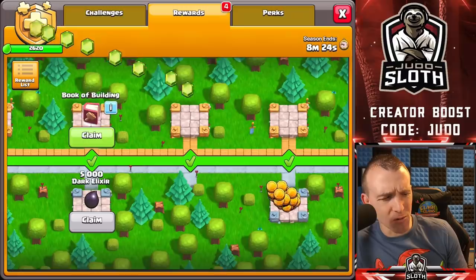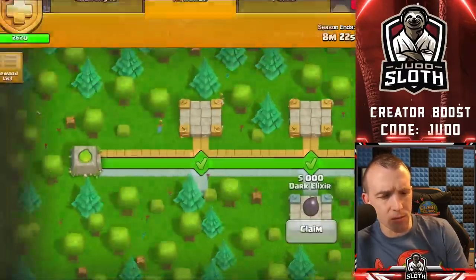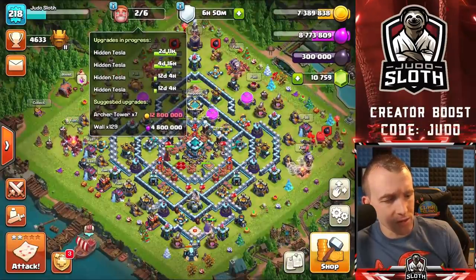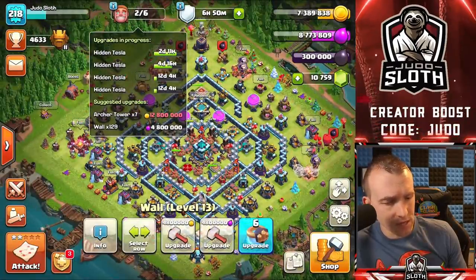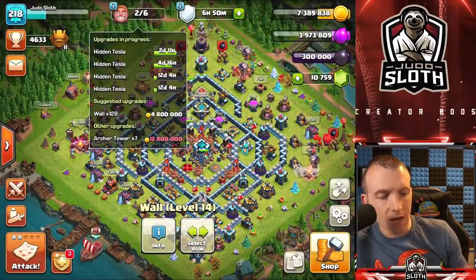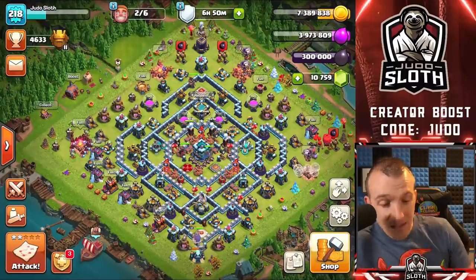How many gems is that already, guys? Maybe someone can tell me. Book of Building, we have that. Let's take a quick look before we jump across to my other account — I don't think there's anything else I can upgrade besides walls with elixir. I'm saving the gold because I still have Archer Towers to upgrade. So that's the main account done. Let's switch to my second account.